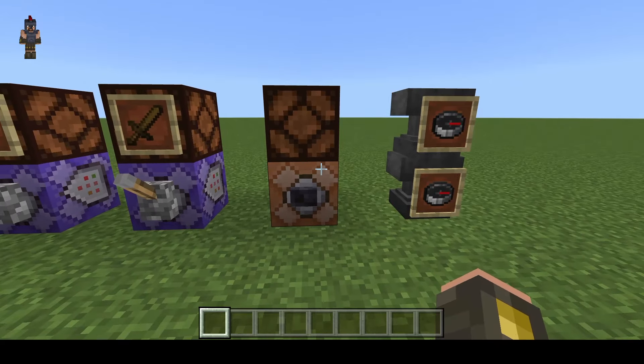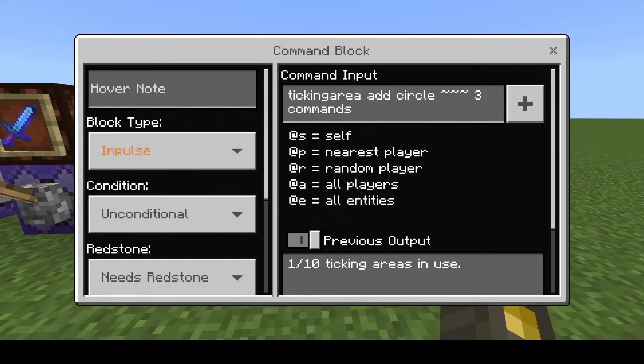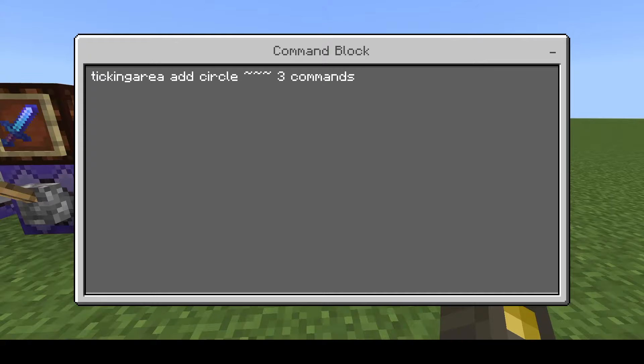Another question I saw is: if I am too far away from my commands, they stop working. The reason is because when you are too far away, the command blocks are not loaded in by the world. The way to fix that is to run a command like this — it adds a ticking area with a circle, some simple coordinates, a radius, and a name. This keeps that area loaded no matter where any of the players in the world are.